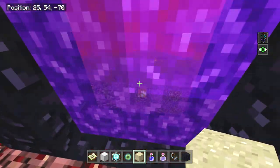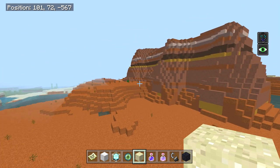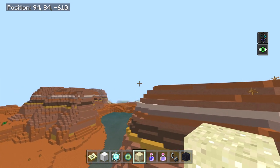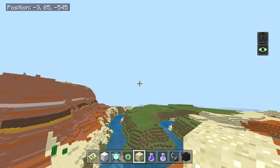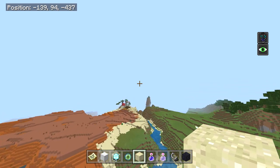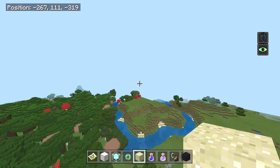We're going to go on a little walk to negative 1350, negative 15. It does have some beautiful generations, this world. You can see weird little pocket forests, crevices, things like that. I think I'm going to time lapse this part.